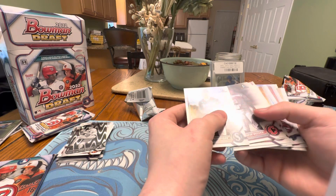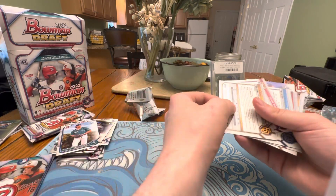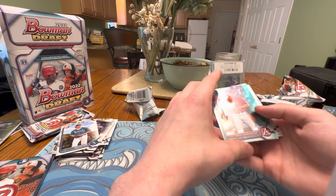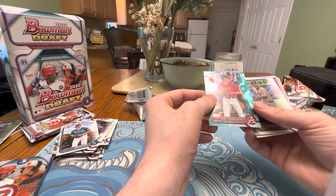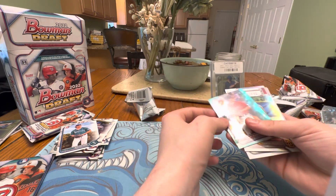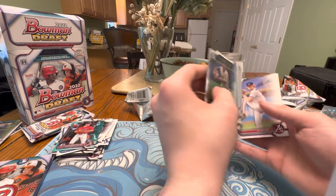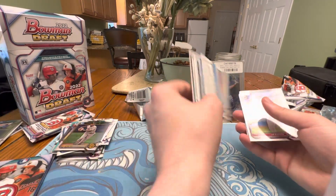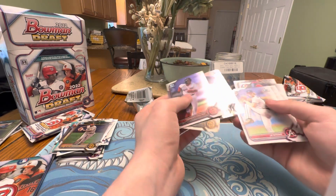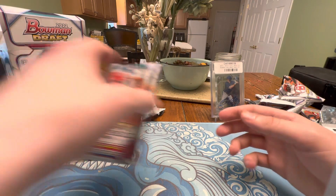I already see a numbered card. First, first — let's pull that one up. And that's a nice little numbered card right there. That's an Aqua First Chrome Blake Burkhalter numbered out of 199. Nice little pull there. It's always good to be pulling numbered cards. That will definitely get sleeved up. Some more First Bowmans. And it looks like we have two more packs left.